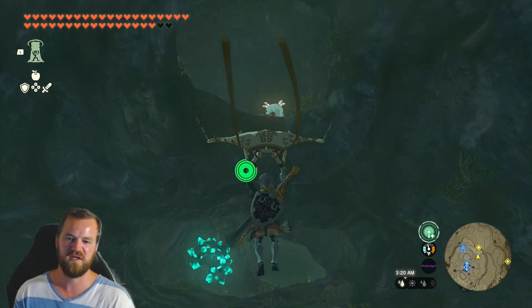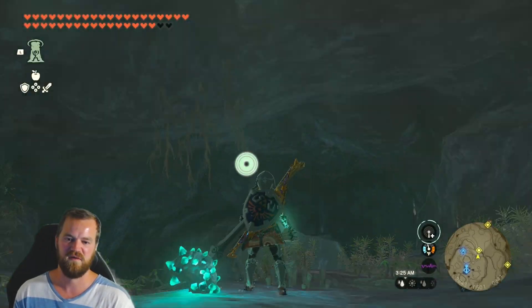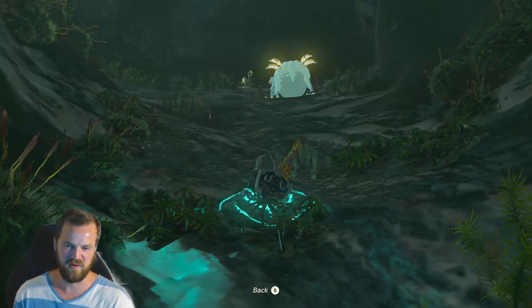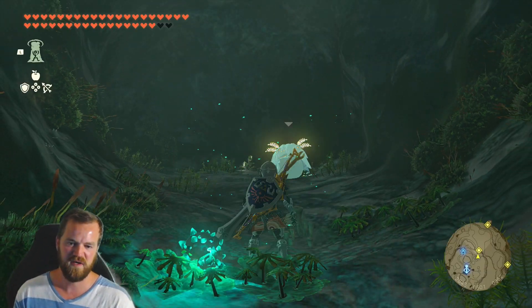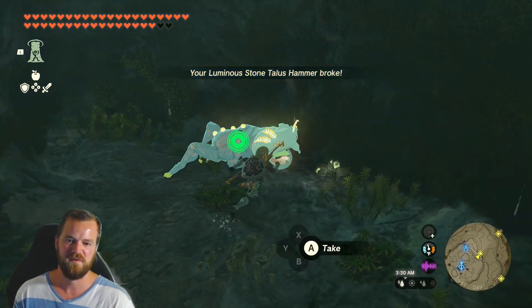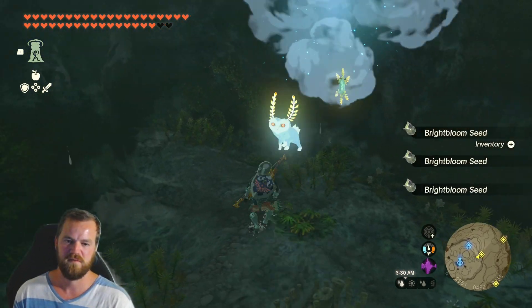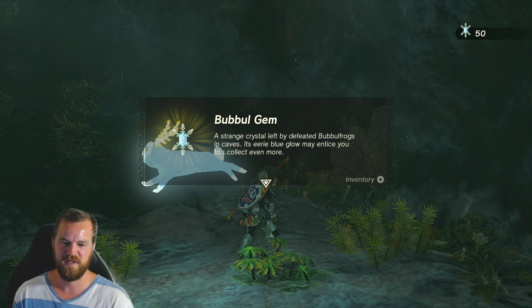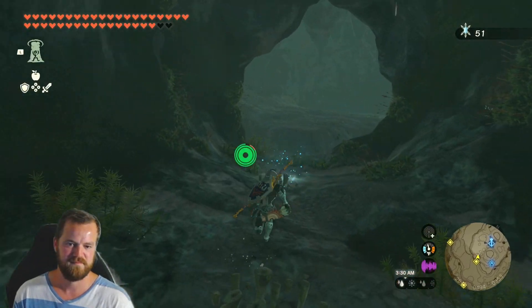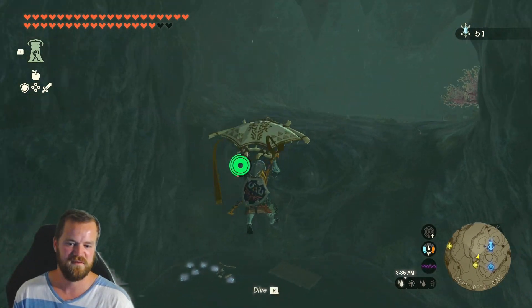So this is purely an ascension cave, very heavy on the ascension powers. Hello, bubble frog. You know what, my weapon's about to die anyway. There you go. Bubble gem. That was a pretty fun one.